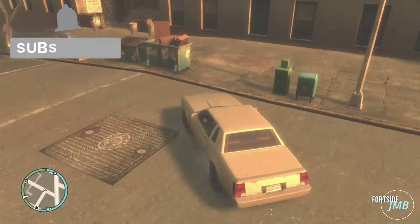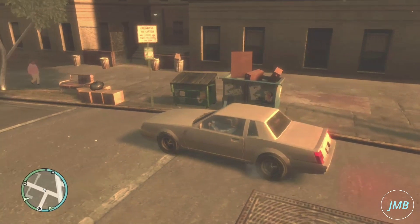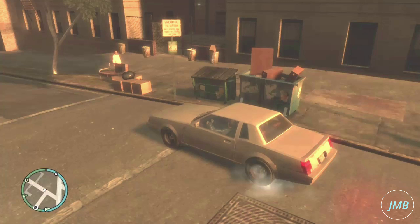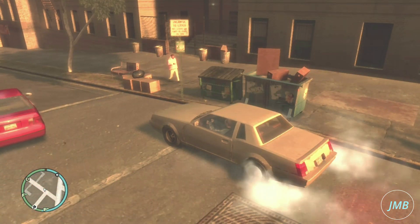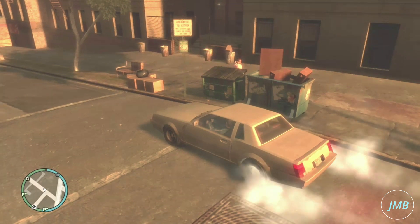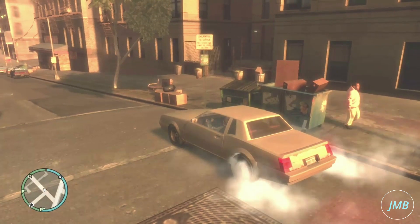There is a very interesting attention to detail in Grand Theft Auto 4: when you do a vehicle burnout with any vehicle that you select, after 20 to 30 seconds you'll be able to notice that the tires create smoke that is white and gray and black, and over time the tires will pop, which is very interesting and very realistic.